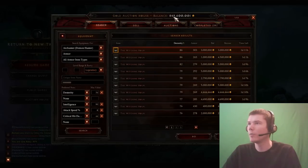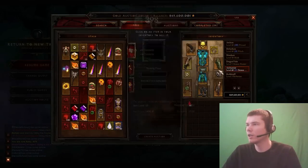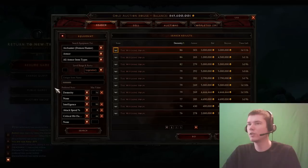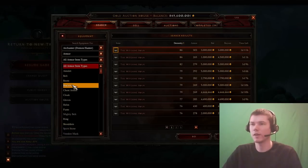So we have about 19 mil left. We have the ring, bracers, gloves, shoulders, and amulet. If we keep spending 4 mil on each piece we should be good to go. We can find a few good deals which will save us enough money for the gems hopefully. It's nice to keep checking to see where you're at if you have a very finite budget.